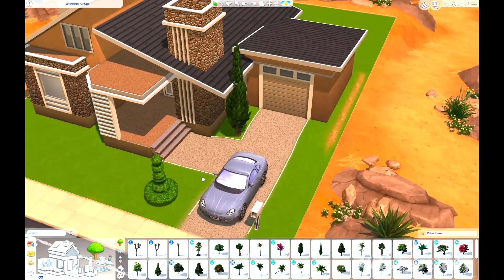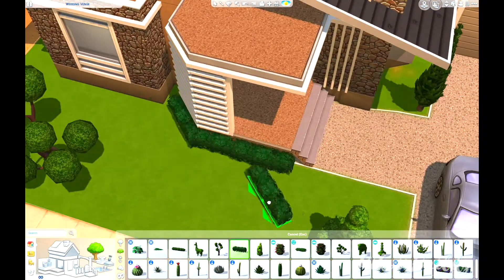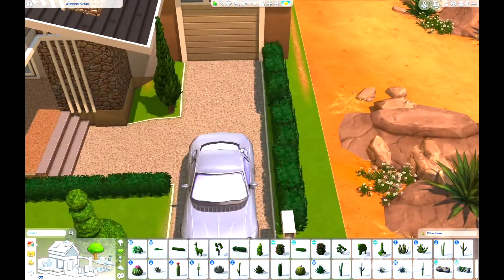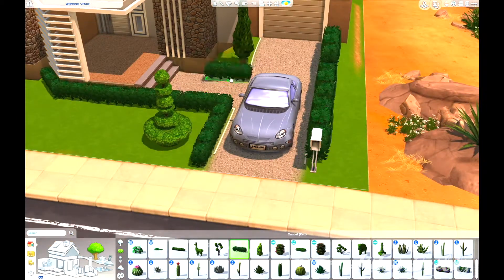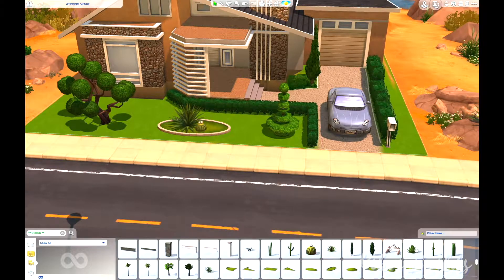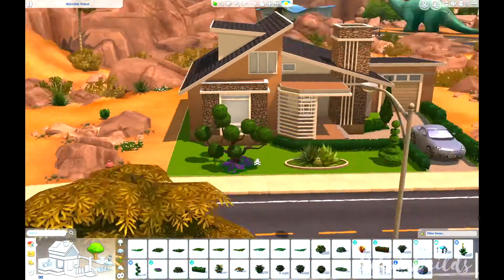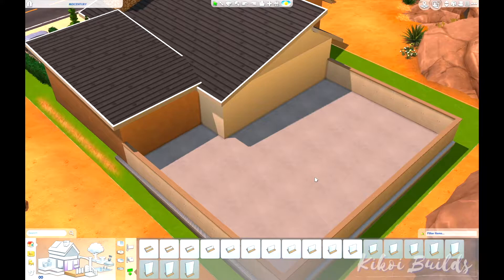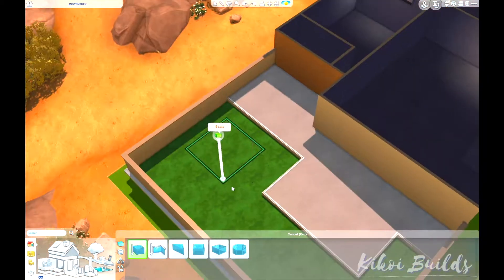On the first floor we have two bedrooms, a bathroom, a garage, and a laundry room, plus the kitchen and dining room. And then we have a basement — something you don't often see in mid-century houses. I built a basement because I needed more space, especially for the exchange student's room. We also have a third bathroom downstairs and a gym activity room, and I built the basement to fit a study that couldn't fit on the first floor.